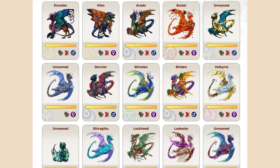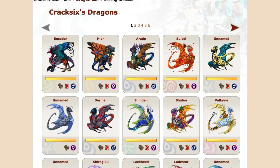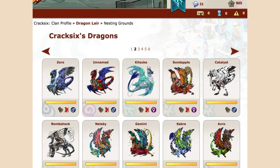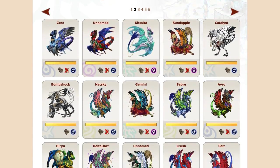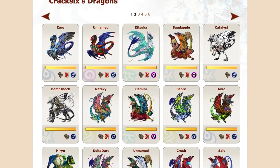User Crack6 organizes their lair by dragon mates, going male, female, male, female. I don't organize my dragons by mates because I'm always rotating the mates of my dragons to get more genetically diverse offspring.